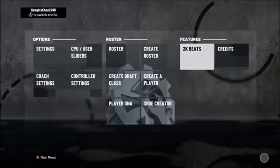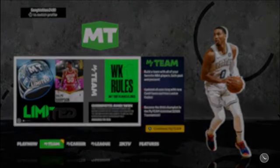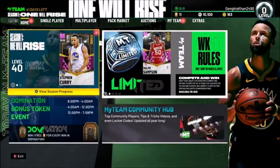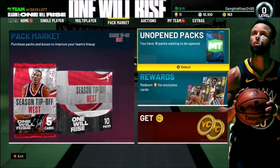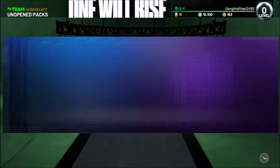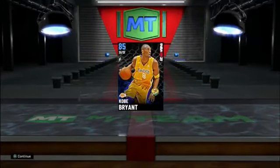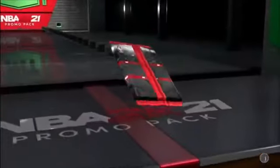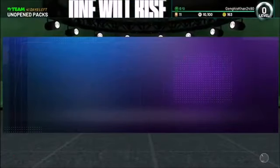Once you remove every track, go back and go into MyTeam so you can put in your locker code — I'll tell you the exact code to put in. This is a quick glitch, straight to the point, but it's going to get you 100,000 VC in under an hour. Go into the Pack Market and open up at least three packs — just open them up.